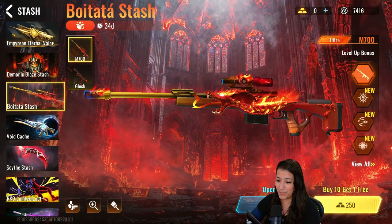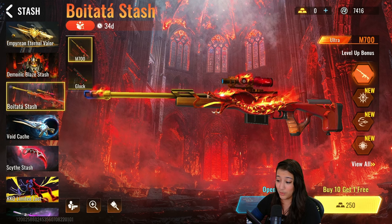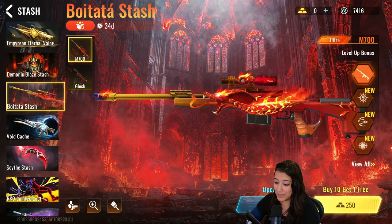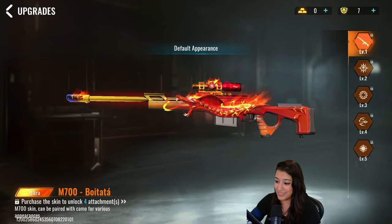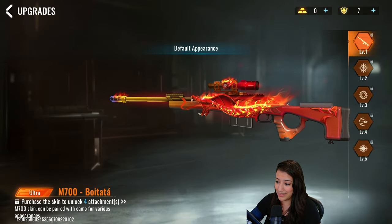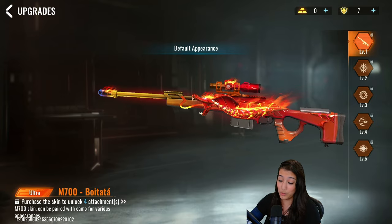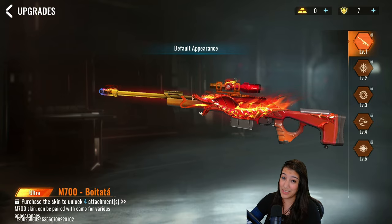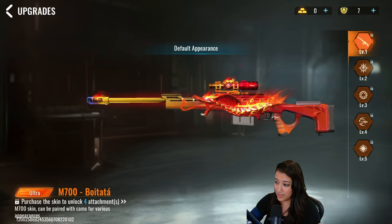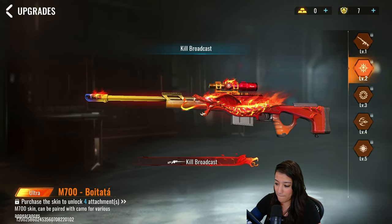Oh, that's spicy — literally spicy! I'm not going to lie, this skin looks insane. Wait, let's have a closer look. We have a red fiery skin which looks really insane. This will go really well with the latest Jet skin or Pair Edition stash that was recently in the game. And we have some nice effects on it. Let's see what the kill broadcast looks like — oh man, that looks super cool, it's like a serpent!